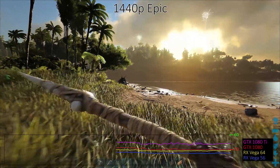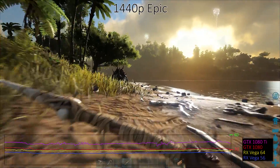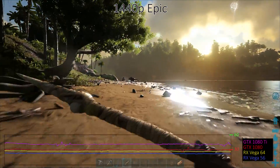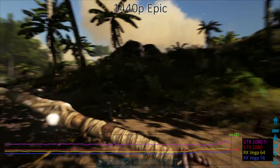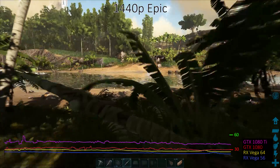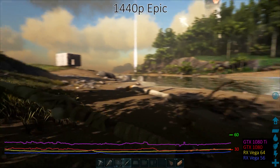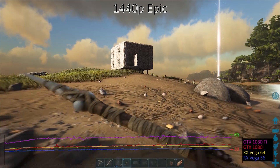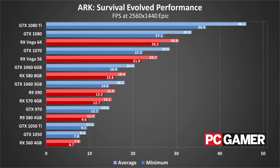Given what we've seen so far, 1440p Epic shouldn't be much of a surprise. Now even a GTX 1080 Ti is only getting 46 frames per second, and the Vega 64 and GTX 1080 only barely clear 30 frames per second. If you're running a 144Hz 1440p display, good luck maxing out the refresh rate. The overall standings don't really change much — the frame rates just become lower.